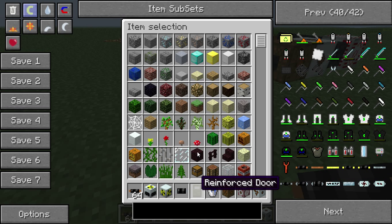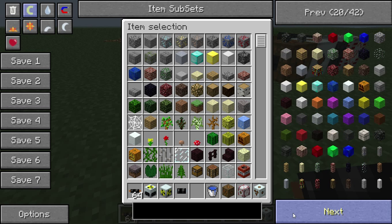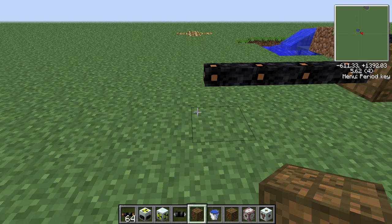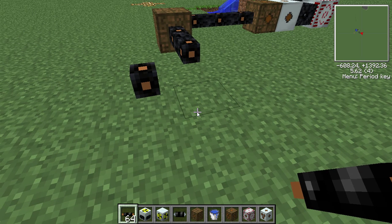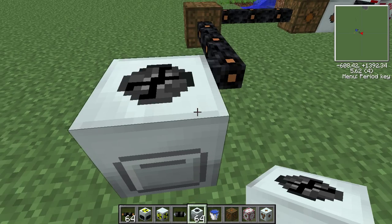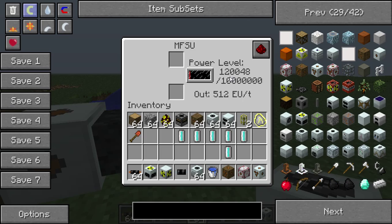And then you put your bat box on there. Let's say you've got your base up and running — it's powered up. And then you come back, look over here, and you see that your bat box already has over 100,000 units of power. Very quick.